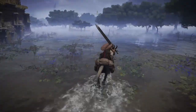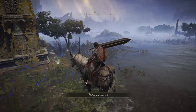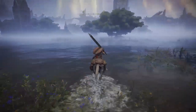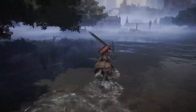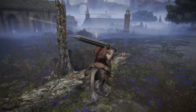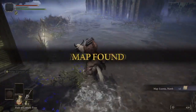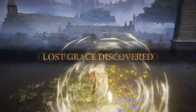While there are some of those Albinauric creatures around here, that right there is the most dangerous thing in this area — the lobsters will absolutely end you, so be careful. There's the grace we're going to get. Here's the map. And then we're going to hop off and get this grace just because if we die it makes life a little bit easier.